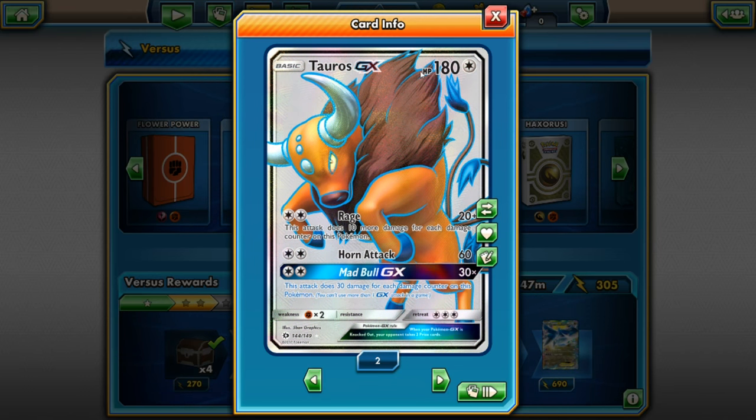Also in this deck is a Tauros GX — 180 HP, normal type. I use it a lot in my Pokémon Sun and Moon decks because it really rounds out the deck nicely. For two energies it does Rage: this attack does 20 plus 10 more damage for each damage counter on this Pokémon. For two energies it does Horn Attack for 60. Its GX attack is Mad Bull GX for 30 times — 30 damage for each damage counter on this Pokémon. Weakness is fighting, no resistance, and its retreat cost is three energies. Some people use the Ninja Boy card to swap in this Tauros GX after their main Pokémon is badly damaged to deal awesome damage.